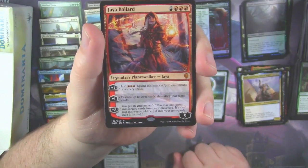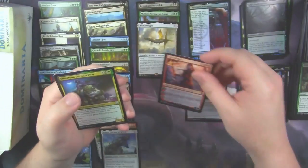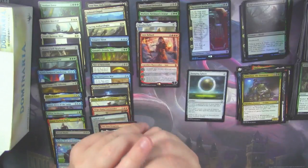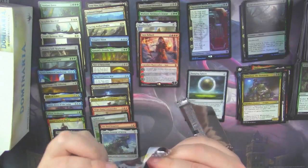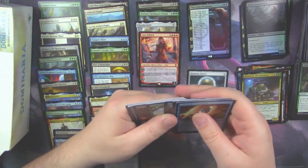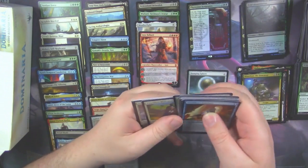I think she's the lower of the three Planeswalkers from the set, but that's okay with me. Slimefoot as our Legendary Creature, which is a very good card in Limited.